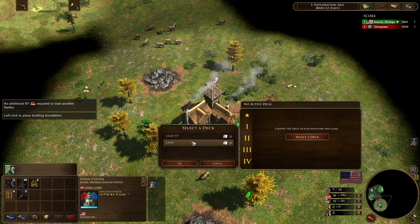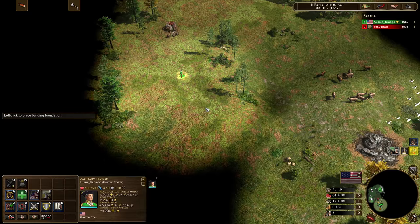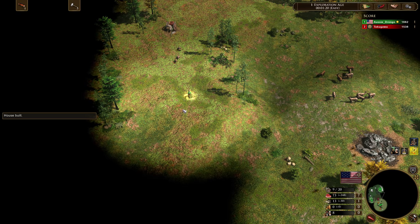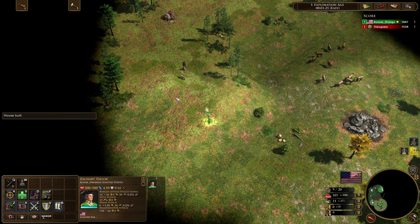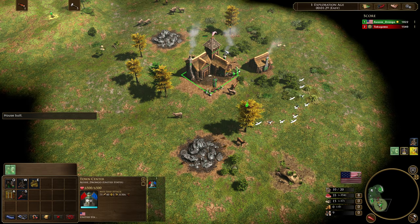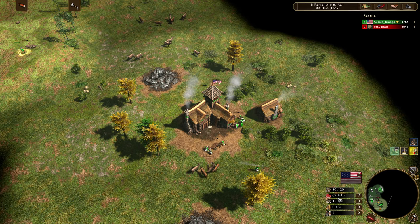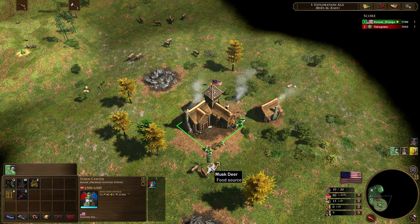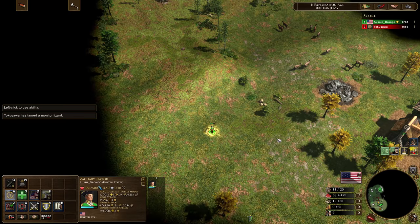For the Land TP build order, the first thing we're doing is sending in Chinese Immigrants — a really important card. I'm going to take some treasures, but just killing the guardians for experience rather than collecting the resource. Keep in mind that with this build order you don't want to over-gather wood. That 15 extra wood could have been 20-25 food, helping you age up a little bit faster. But sometimes it happens.